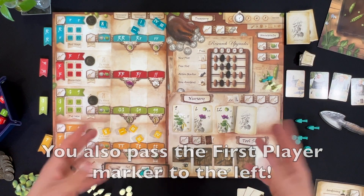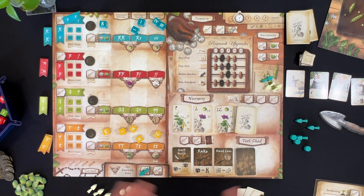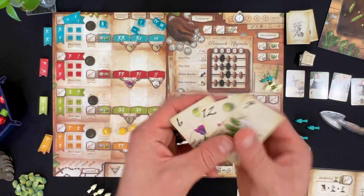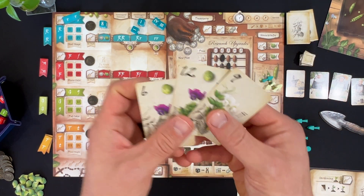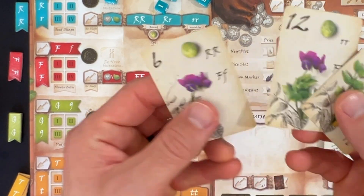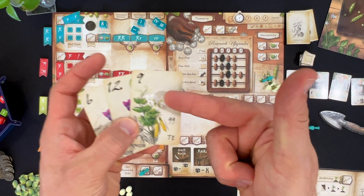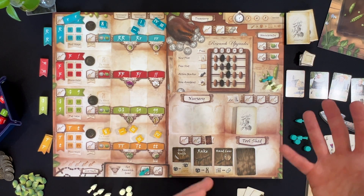At end of round, we wipe the nursery, wipe the tool shed, and refill them. Move the marker to the next round, take your trowels back, and do it again. There are also some coins for the first player to reach certain locations, which get refilled too. At the end of the game, you add up points from completed plant cards, research goals — checking your plants for the phenotypes you claimed — coins, and unfinished pea plants, which give a point for each leftover token. Most points wins.